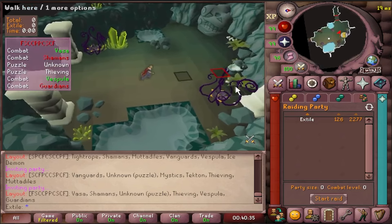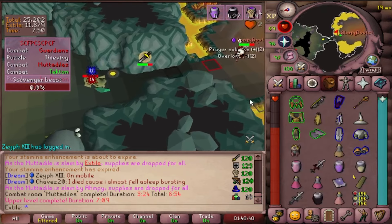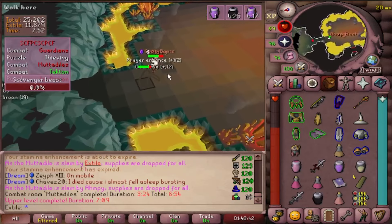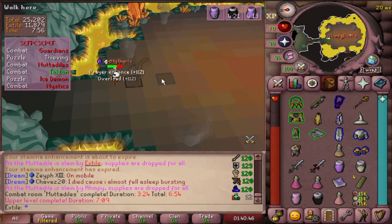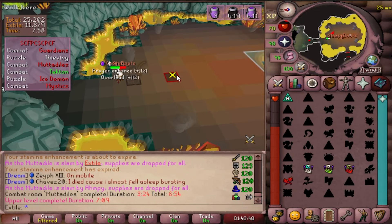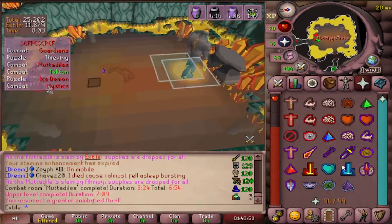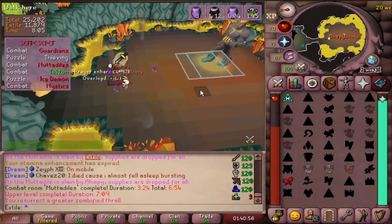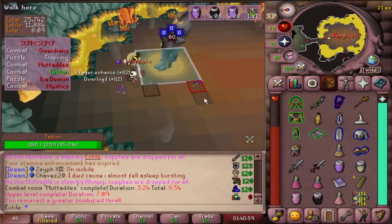Here's a quick rundown of the rooms. Tecton is a big boy with a big melee arm. He's got a lot of defense and he's mainly weak to Crush, but this doesn't mean that you are forced to use Crush. The Fang on Stab, the Scythe on Slash, and the Dragon Hunter Lance on Crush all work fine. Reducing his defense is important, however. A recent change has made it so that the first Dragon Warhammer on him will always hit. Do aim to get as many Warhammers and BGS specs in as you possibly can.